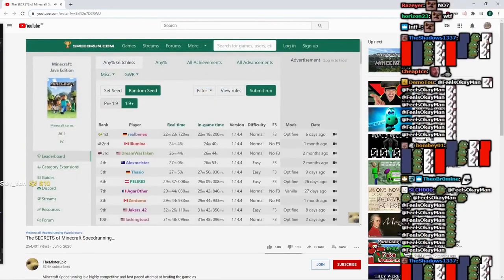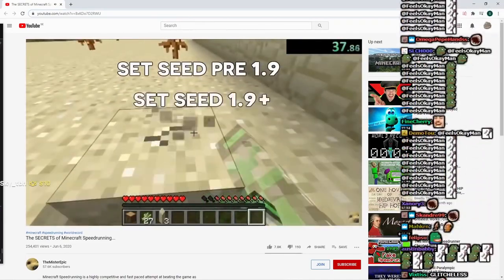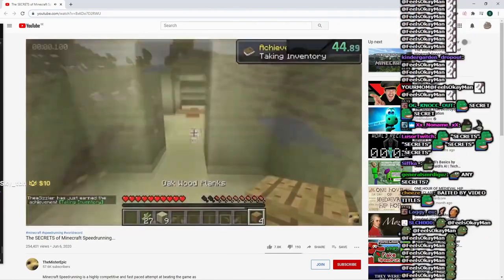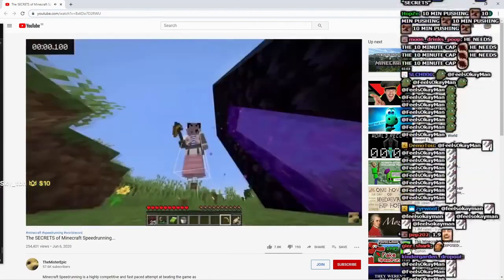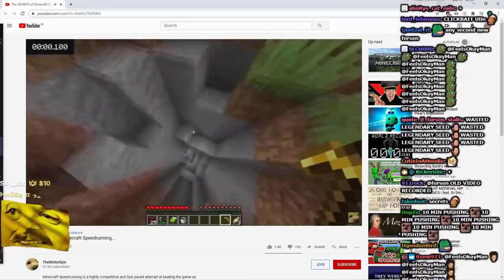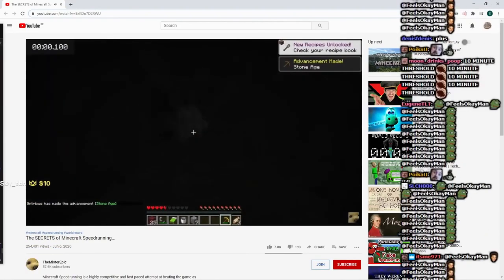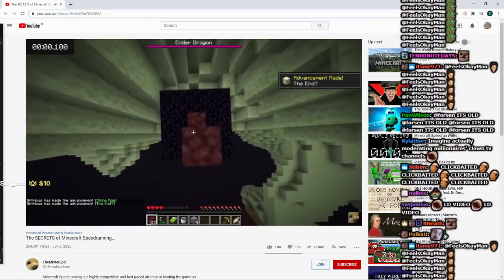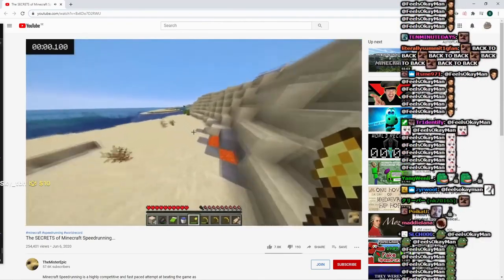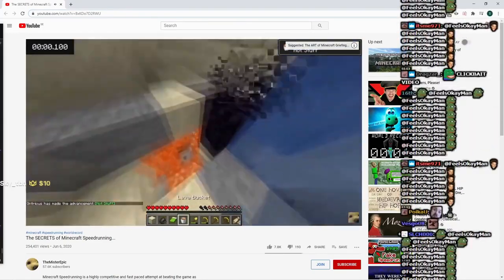Now let's talk about the main categories within Minecraft speedrunning. There are four categories: Set Seed pre-1.9, Set Seed 1.9+, Random Seed pre-1.9, and Random Seed 1.9+. Set seed speedruns use a specific seed every time. When a seed has been optimized for the speedrun, the runner knows where all the important things are — such as ores, villages, and even the stronghold. The stronghold is really close and already has most of its Eyes of Ender in it, and the player knows where all the ores are and can dig straight to them.